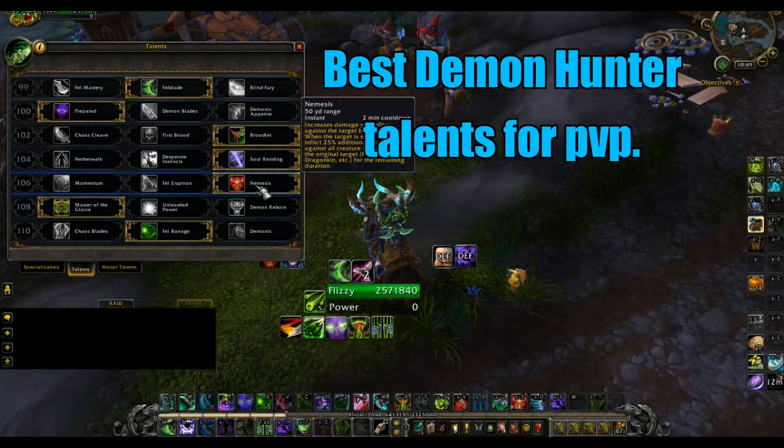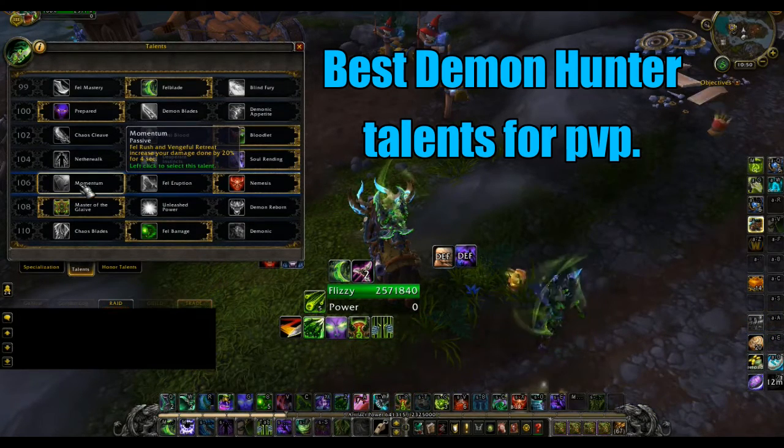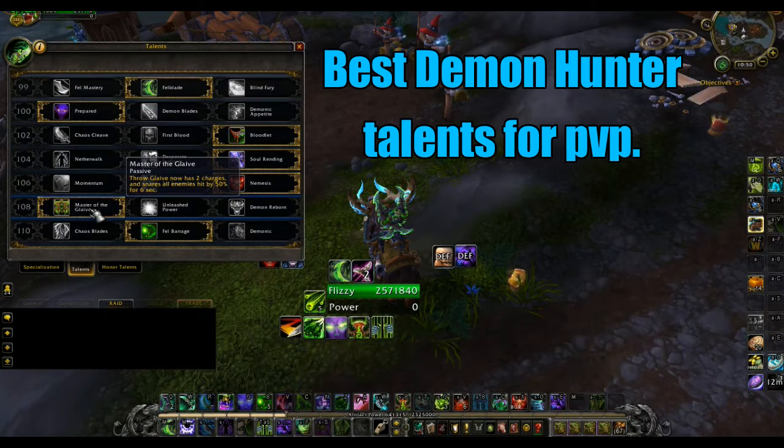For this tier you have two options. You can go with Nemesis if you're primarily focusing on one target — for example in 2v2 if I'm only targeting a healer and never swapping off. Alternatively you can take Momentum, which gives a 20% damage increase any time you use Fel Rush or Vengeful Retreat. As a Demon Hunter we're constantly using those abilities, so Momentum is a solid talent as well.